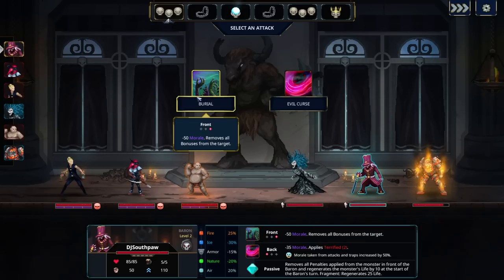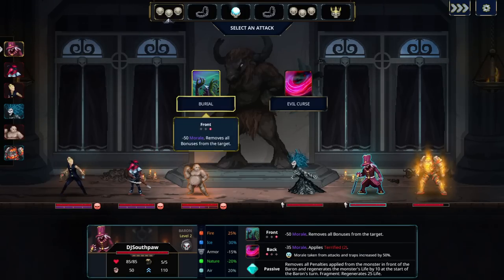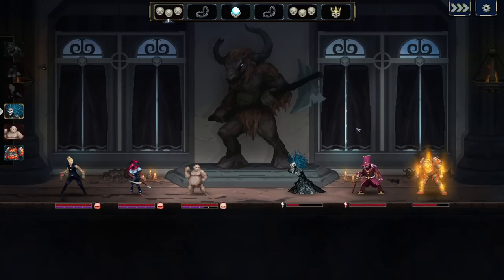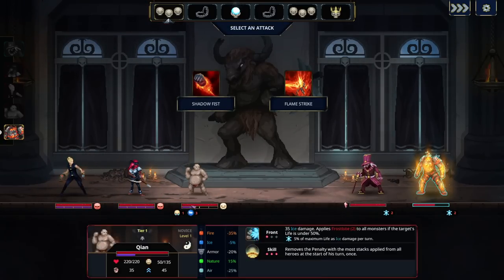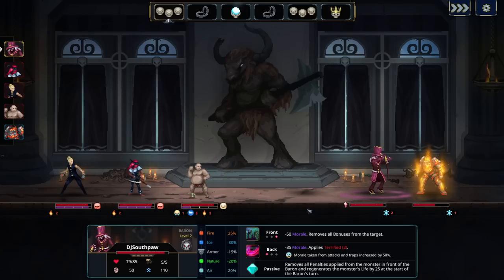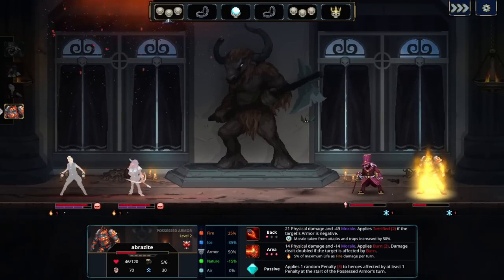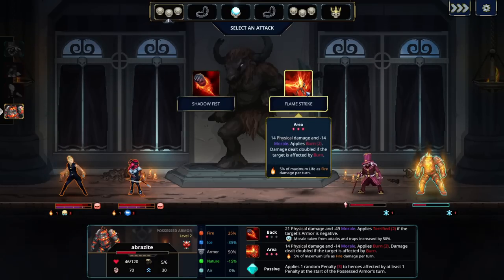Looking at attack options: 50 morale to the front or 35 to the back. If we kill the ice guy quickly we'll be fine. I got a soul fragment randomly — I think that's how it works. Because this guy had a debuff, he also got an ice resistance debuff for free from my starting talent. Let's apply burn to everybody, and then the Baron assassinates the front line — bye bye zombie. The other two counter both of those fire attacks really well.